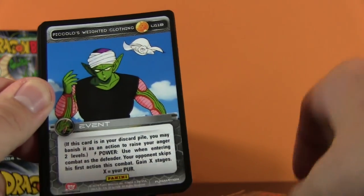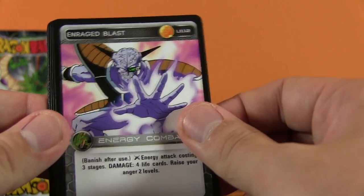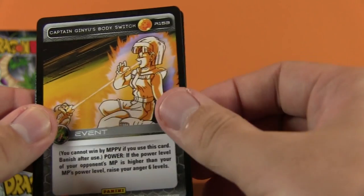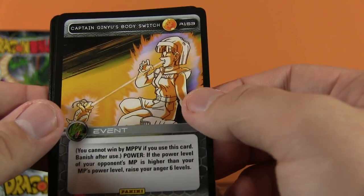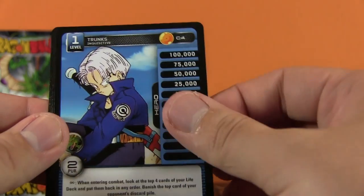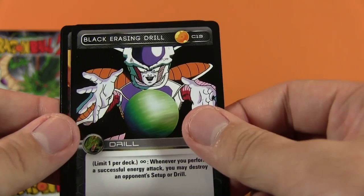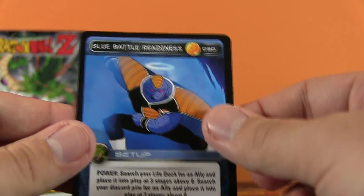So we kick things off with Piccolo's Weighted Clothing, Gohan's Power Punch, Enraged Blast, Visiting the Past - which is Mr. Trunks again. Then we've got Captain Ginyu's Body Switch as an Event Card, and that's our Rare - so that's fantastic. Namekian Onslaught, Namekian Chop, Trunks Incursive Variation, Shiatsu, Black Erasing Drill, Black Knee Catch, Blue Battle Readiness.